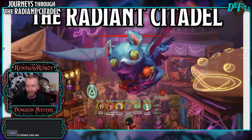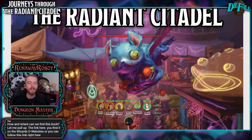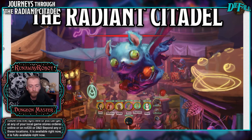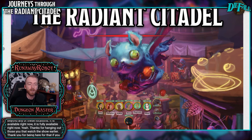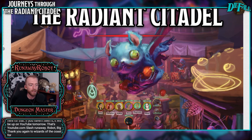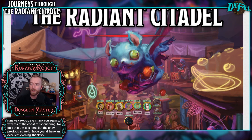How and where can we find this book? Let me pull up the link here. You can find it on the Wizards' website, or you can follow this link. You can get it at any of your local game stores, ordered online, or on Roll20 or D&D Beyond. Any of these locations, it is fully available right now. Big thank you to Wizards of the Coast for sponsoring not only this DM talk here, but the show previous as well. I hope you all have an excellent evening. Thank you for joining me on this little look into the Radiant Citadel, and I hope your trip into the Aether goes well. Bye, everyone.